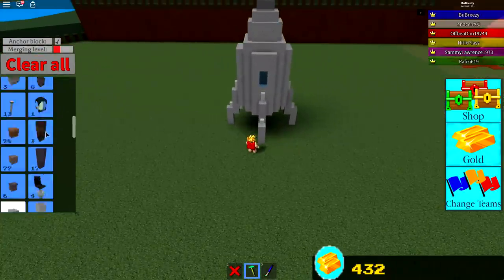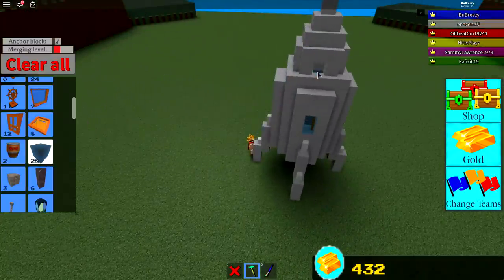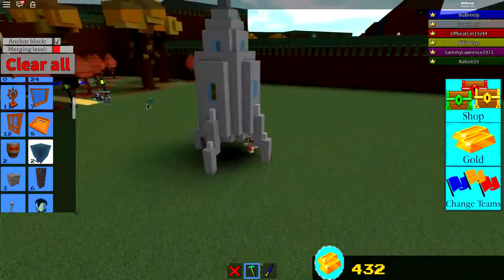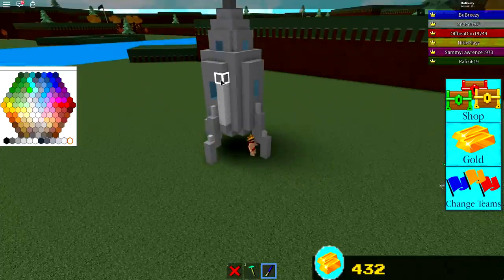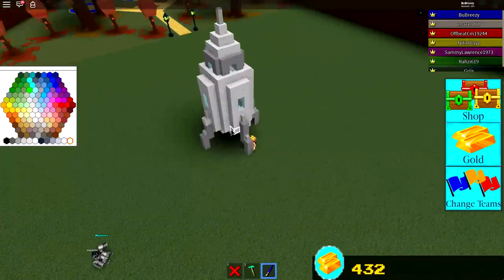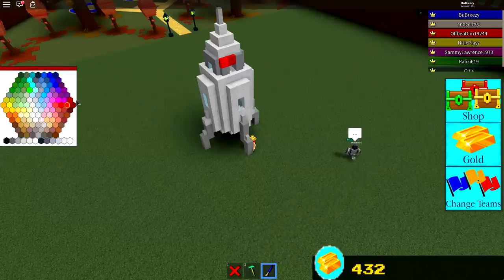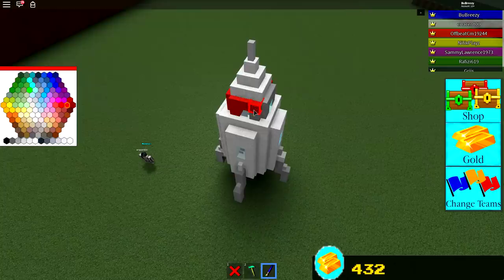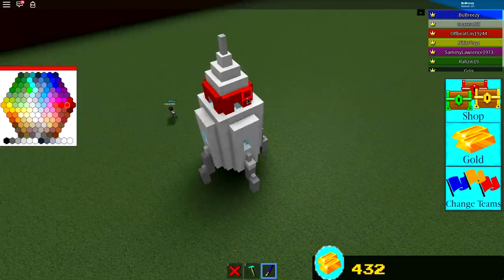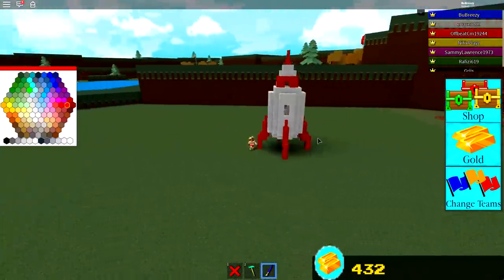Next we need to give our ship some color because at the minute it's not very colorful. I'm also going to add four more windows up here — just destroy those four spots and put a glass block in each one. For the color, first I'm going to paint it all white, then give the legs and the top a red color. I tried a few reds — this one is the best. I'm going around coloring in the upper section red, doing the tip red as well, and the legs red too, because that contrast looks absolutely amazing.